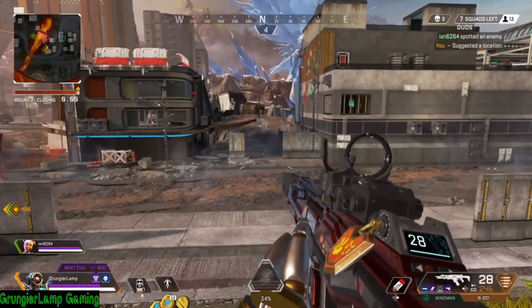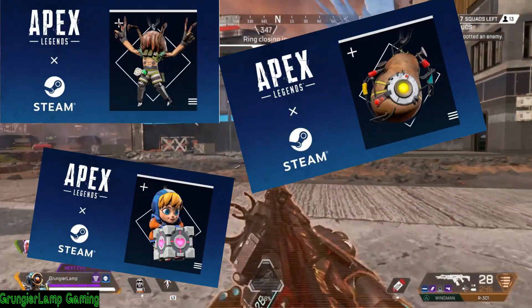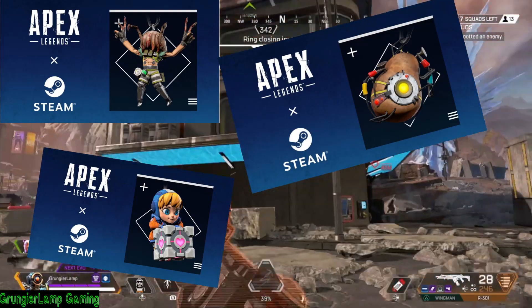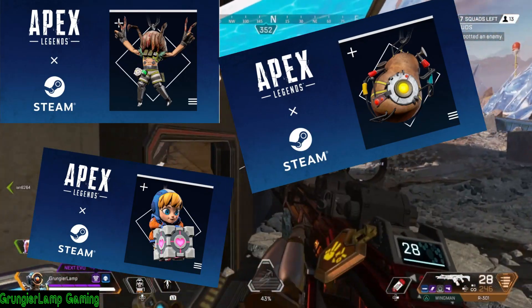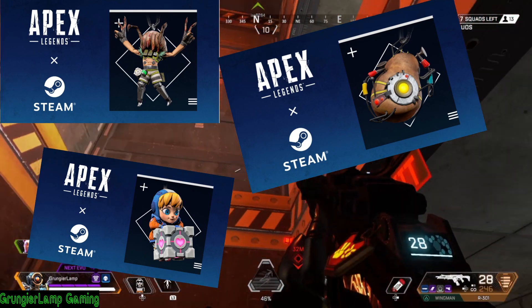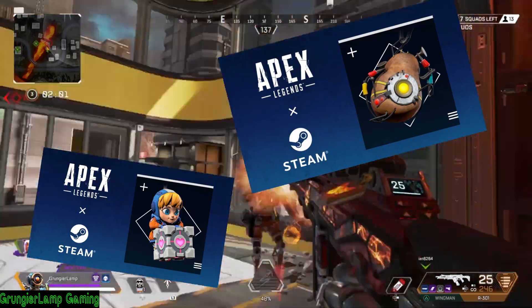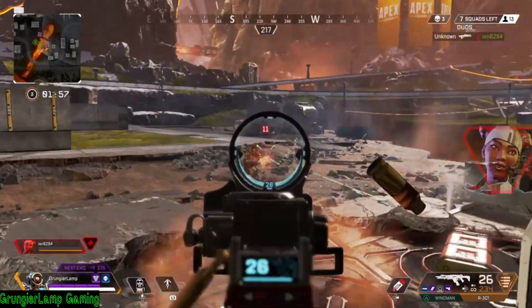These charms aren't great — I'll show them on screen. They're pretty basic. There's one with Octane where his head is getting sucked on by a monster. There's a potato clock thing, which is kind of interesting. They also added the Wattson gun charm of her holding a heart box — and that's basically it if you sign up on Steam.